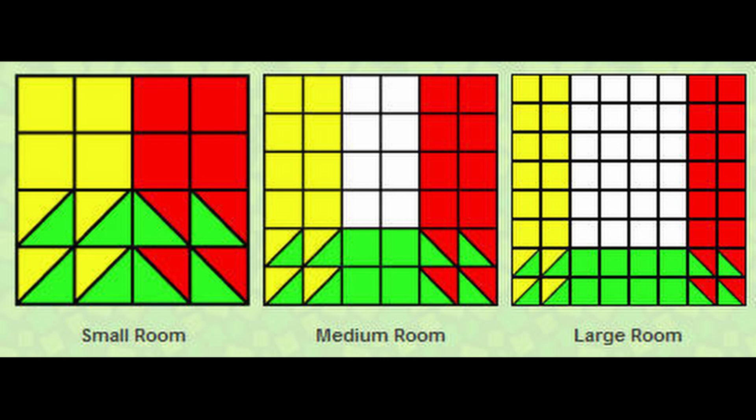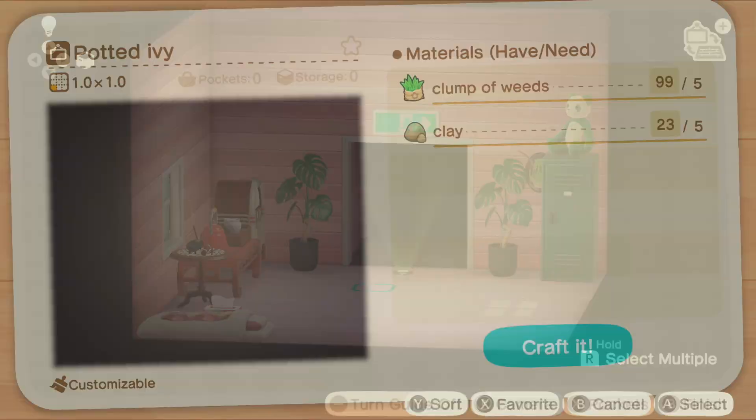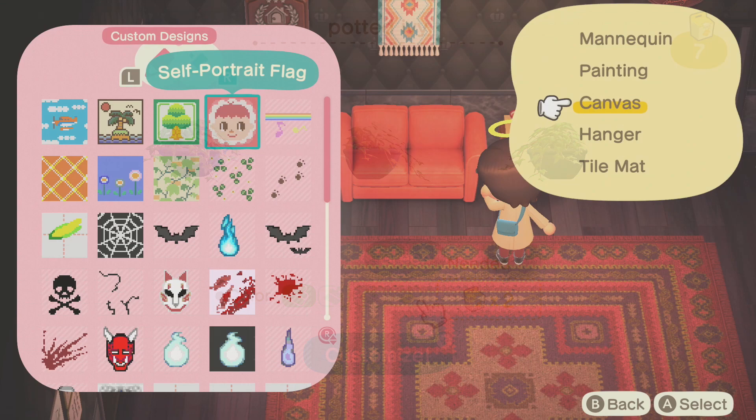Each tile you fill using furniture with the corresponding colour gives you Feng Shui points. In New Horizons, items that hang on walls count as well, so consider hanging something there if you want more points. A quick tip: if you're pretty desperate for the points, you could just make and craft lots of hanging pots and customise them to the colour that you need.